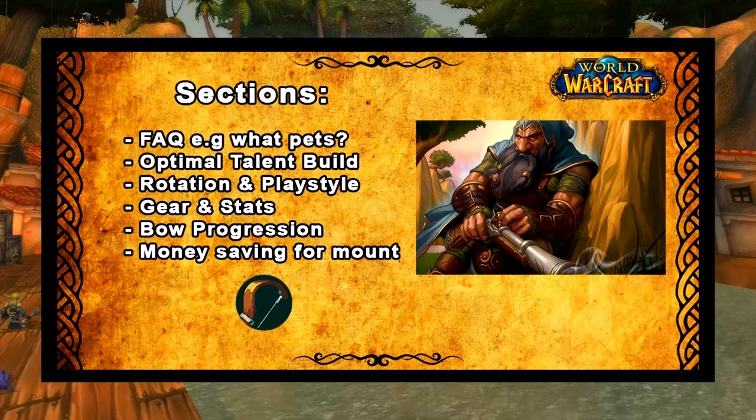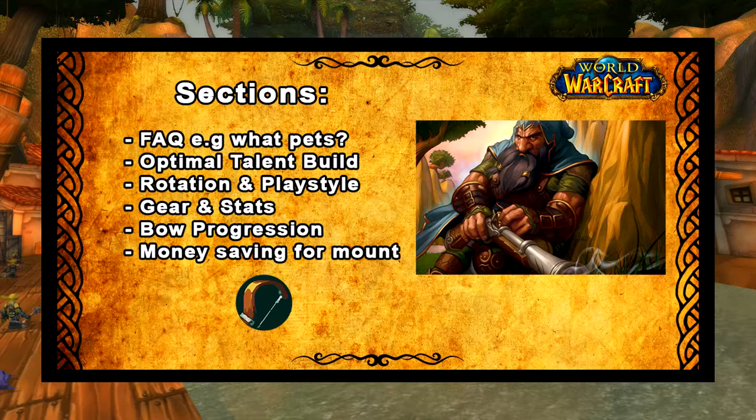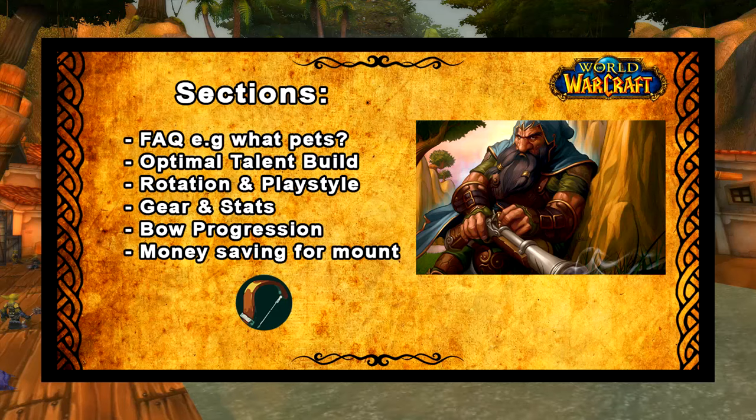Secondly we'll go through the optimal talent build, then we'll go through the rotation and the playstyle, how to kill stuff fast. Then we'll talk about the gear and the stats that you want to be going for, then we'll have a bow progression section, and lastly I'm going to finish off with some money saving tactics to save up for your mount.